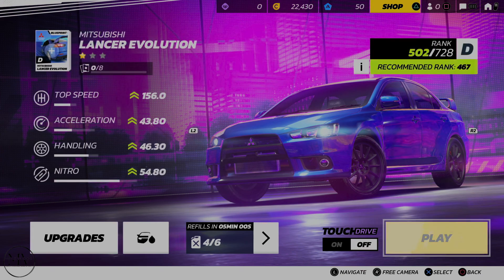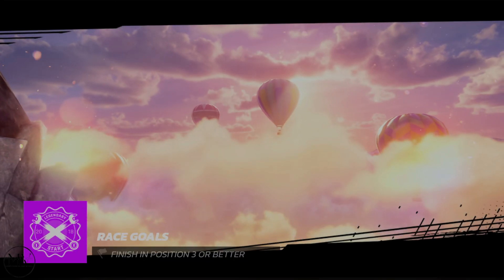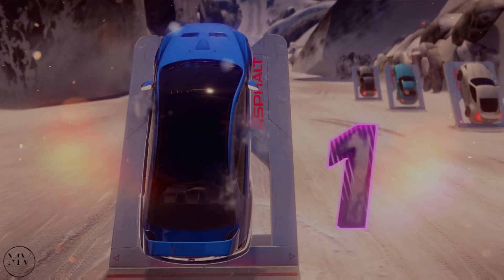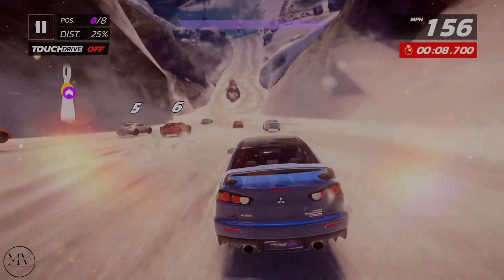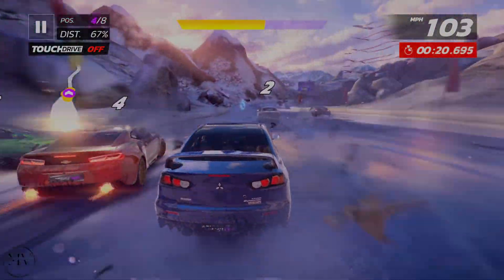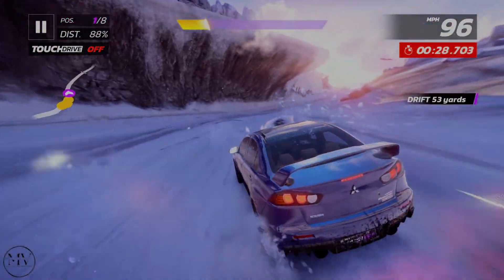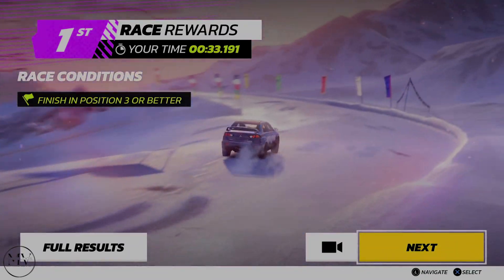Himalayas — okay, let's go there. Sticking with the same car. Finishing in the top three. I'm going onto ice here. Let's do my fancy 360 because I can. Remember to drift to build up that meter — it's a nice effect. That was quick! Short and sharp — 33 seconds, wow.